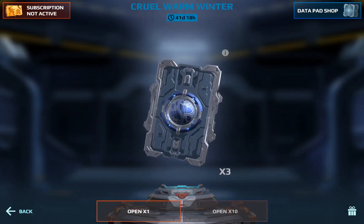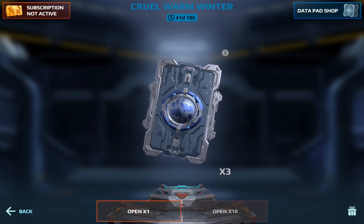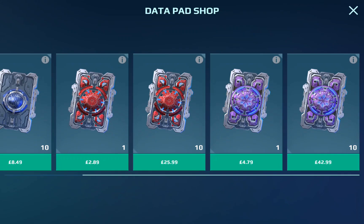In this video I'll be taking a look at the Cruel Warm Winter event which has just landed in the War Robots update 9.6. Let's jump in and take a look. If we head over to the event subscription, the total rewards for the subscription are 30 of the blue, 20 of the reds, and 10 of the purple. If you're interested, make sure you buy the event subscription.